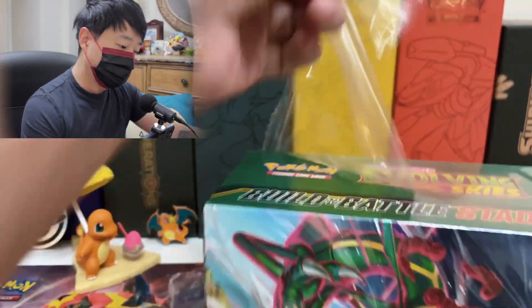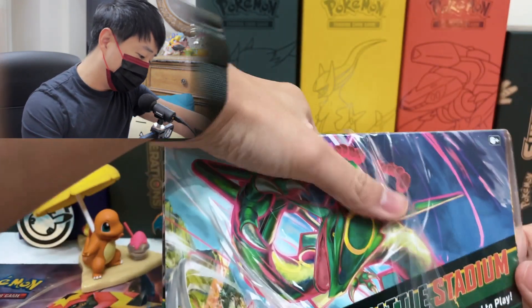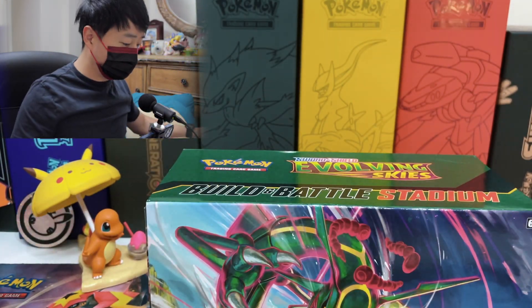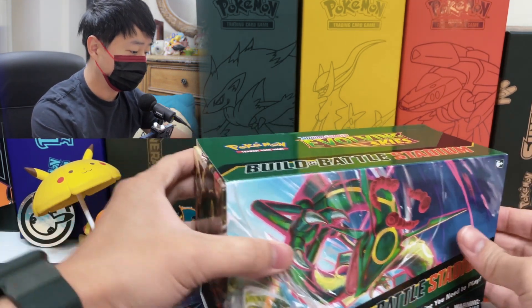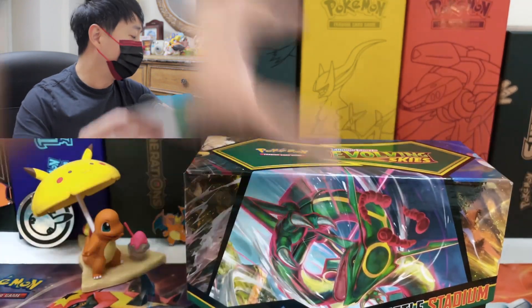Let's go ahead and crack this baby open. The design of this box is actually pretty — I love the Build and Battle Stadium box designs. They have it for Fusion Strike and almost all of the Sword and Shield sets. I think they just released it in either Australia or the UK; they didn't have it over there before. It's always been in Canada and the United States.